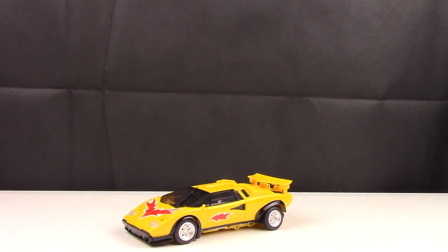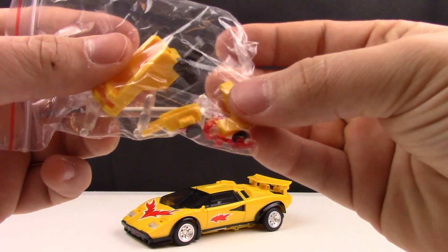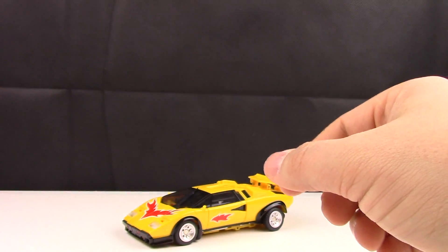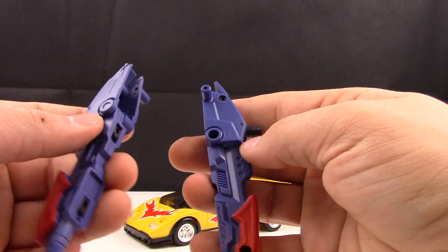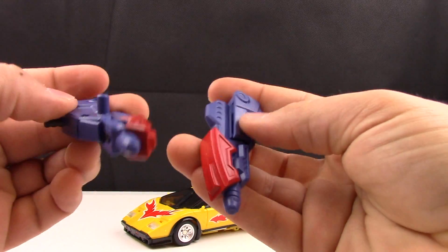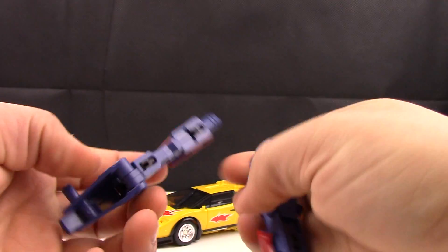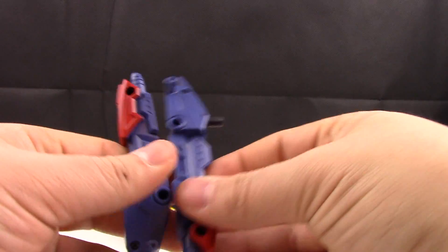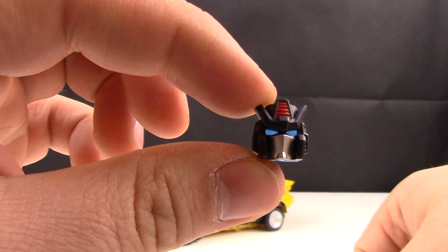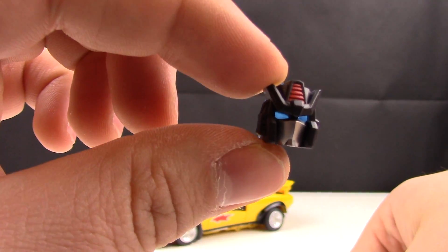Here we have Raging Bull out of his box and in his vehicle mode. Before we take a look at the figure, let's see what he came with in his packaging. He comes with some extra bits and pieces — it's nice that they included that. We have two little weapons he can use as guns, which fold up. And we have a head that he includes, with nice light piping in the background to see the blue eyes really shine through.